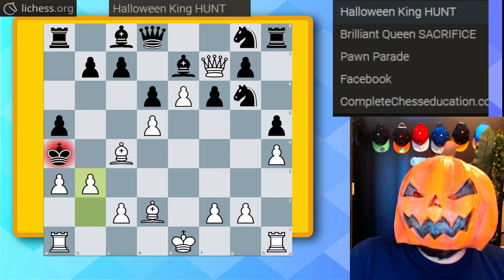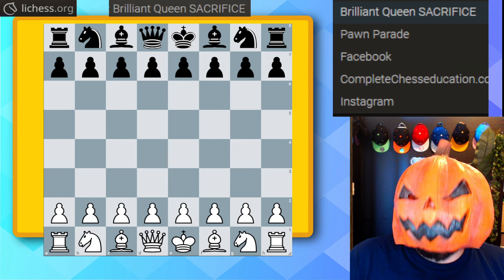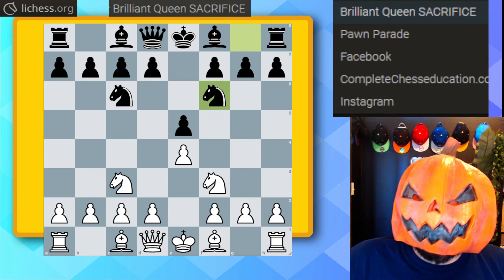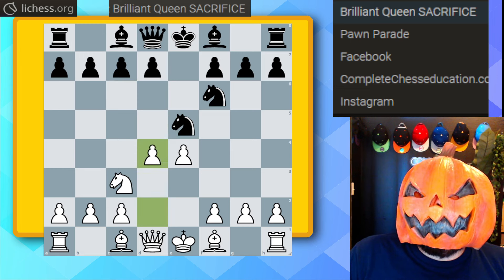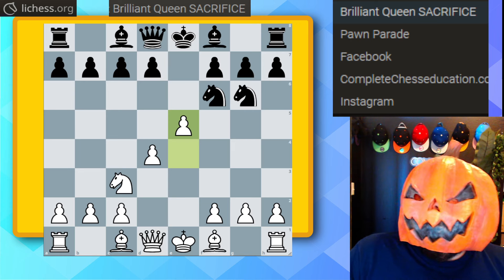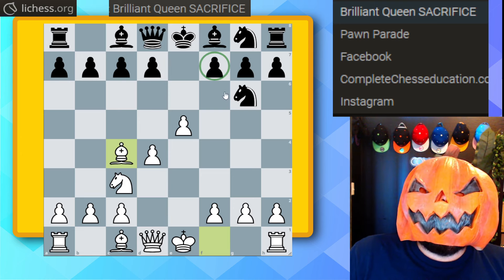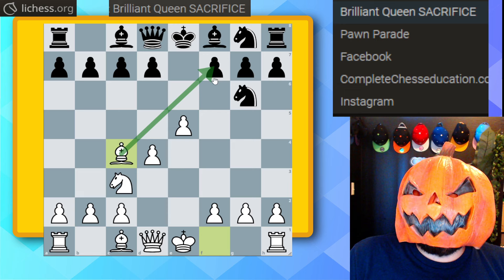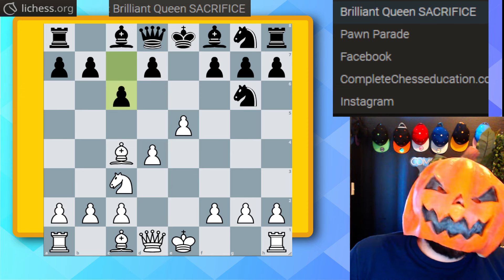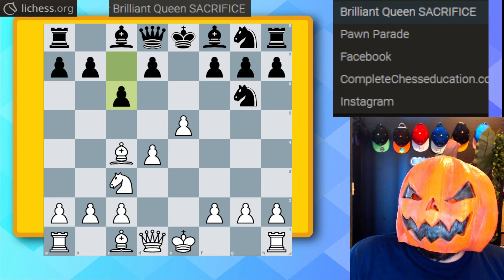This one involves a brilliant queen sacrifice — hope you're enjoying these games. e4 e5, knight f3, knight c6, knight c3, knight f6 — the four knights. Trick or treat: knight takes on e5. Knight takes back, pawn to d4, knight to g6. As usual, e5 — these pawns keep coming — and knight back to g8. Bishop to c4. Remember, f7 is the weakest square when black plays against this Halloween gambit. The idea is bishop c4, queen f3 to develop pieces and create strong threats. c6 gets played — not very good — the idea being d5.